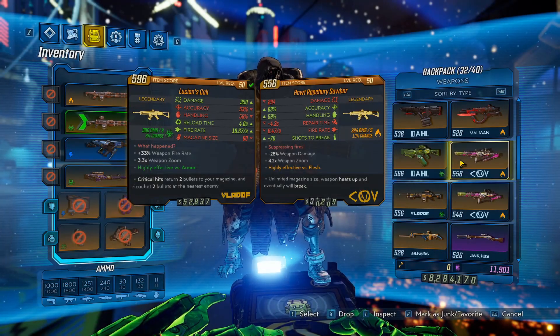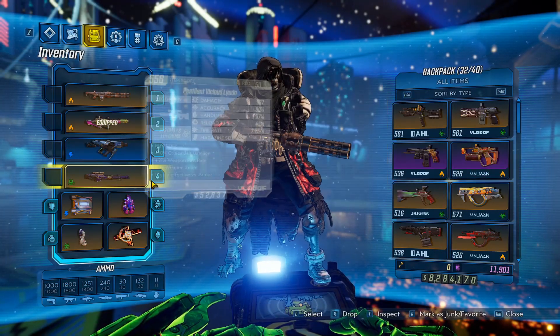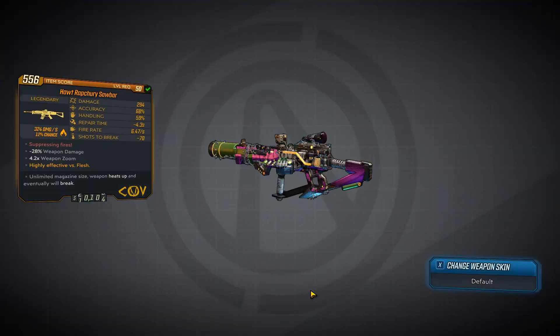Today I'm bringing you a legendary item guide in Borderlands 3. In this video we'll be looking at the CoV assault rifle known as the Saw Bar.